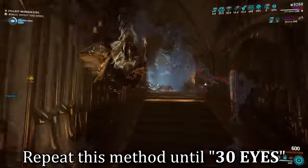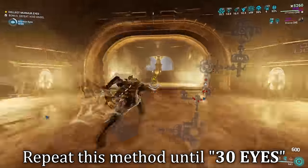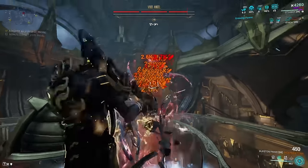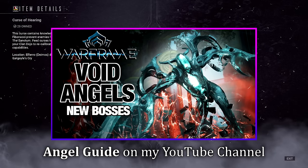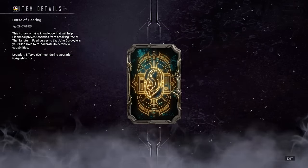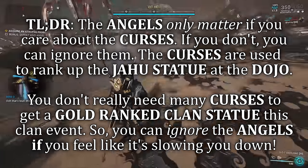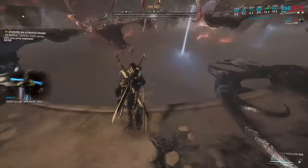Keep doing this until you collect 30 murmur eyes, and then you'll be prompted to head over to the murmur boss's location. Step four: somewhere in this mission is a void angel, and it's important for the curse rewards for the clan event. I do have a guide on void angels if you need a full breakdown. Basically, if you ignore the angel, it will consume the curse rewards you get from the boss at the end. If you kill the angel, it won't consume the curse rewards.